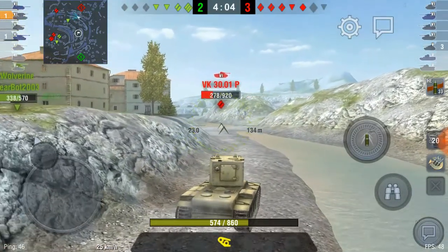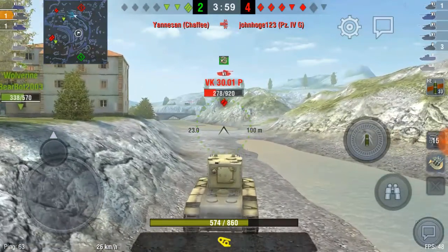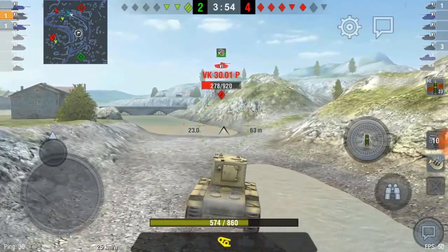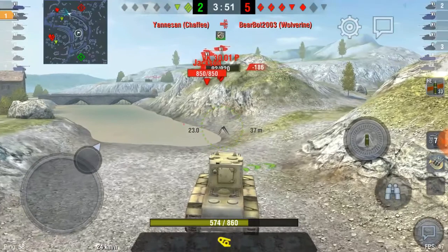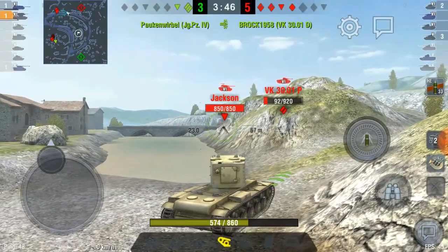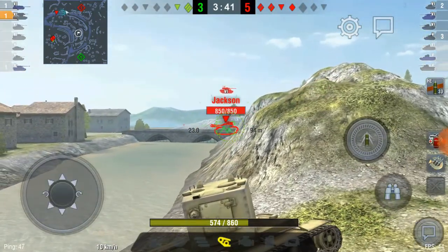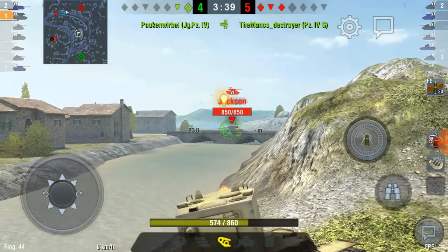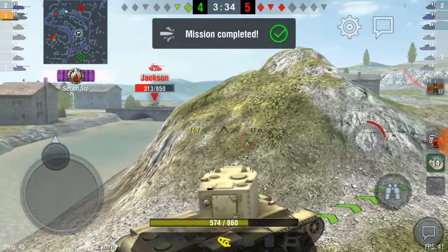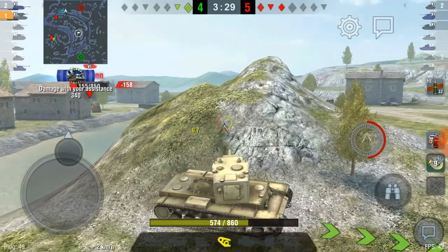The Wolverine takes a shot on him; the KV2 is hopefully going to come up behind him and take the kill. The KV2 is the only heavy left on this team. But as the KV2 comes in, he realizes there is a Jackson coming down off the hill, which can mean trouble because it has paper-thin armor — forcing it to go broadside on.